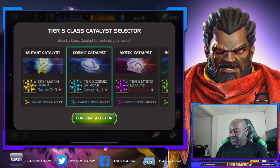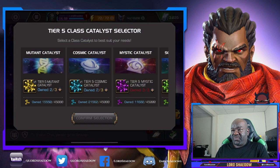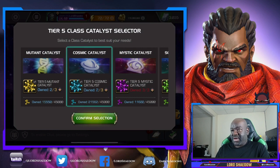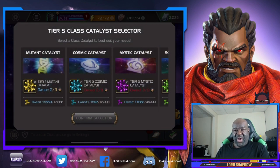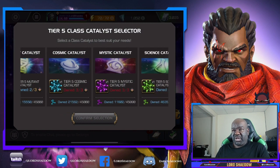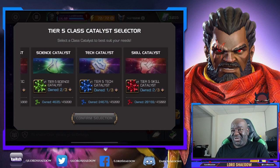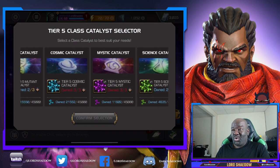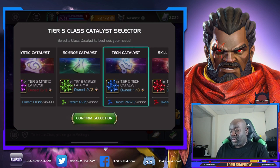I have one tier five cosmic so let's get another one of those. I just got that Null and this is why I was wanting to wait, but let me get another cosmic so I have enough to take a cosmic to rank four. Depending on who I take up to rank four next, I need two of these - two of pretty much every class. I have two mutants, I could take a cosmic up, a mystic up. I can't take a tech so let's grab a tech one.